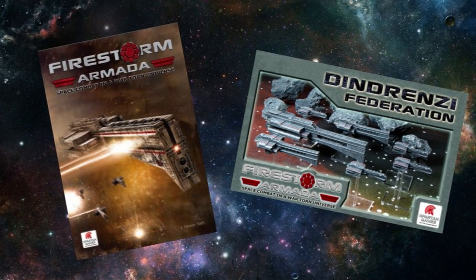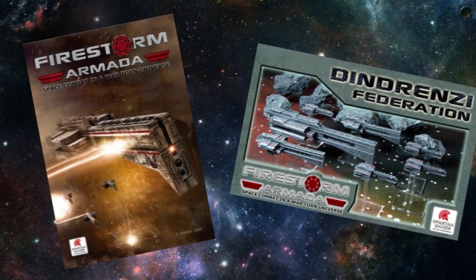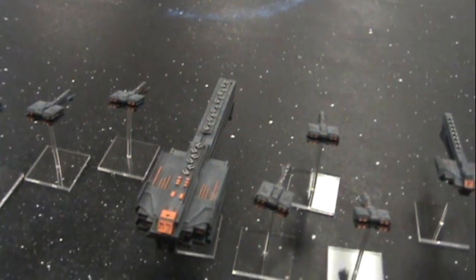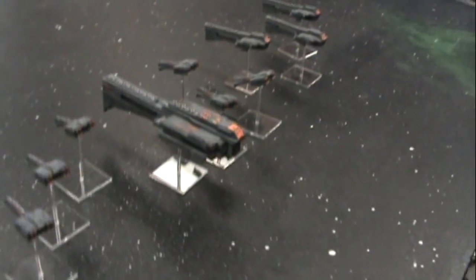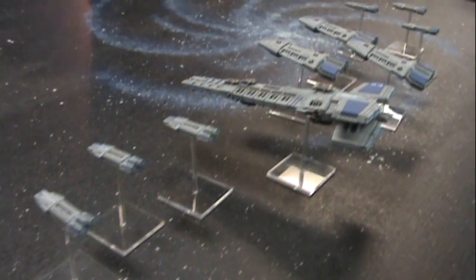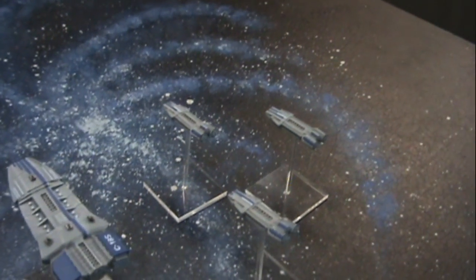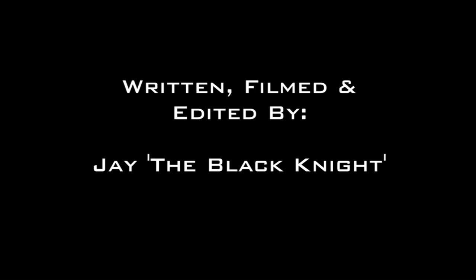Getting into Firestorm Armada is very easy. All you need is a rulebook, a start-up fleet for each player, a flat surface, and some dice. There are of course additional rules that we didn't touch on, like fighters and bombers, ramming, asteroid belts, and so on — Firestorm Armada has a wealth of options to keep games interesting. But now you should have a better idea of what the game is all about. This has been Jay from Black Knight Games. I'd like to thank you for watching. Don't forget to subscribe to our channel and check out our website, blackknightgames.ca, for all your Firestorm Armada and other wargaming needs. Bye for now.